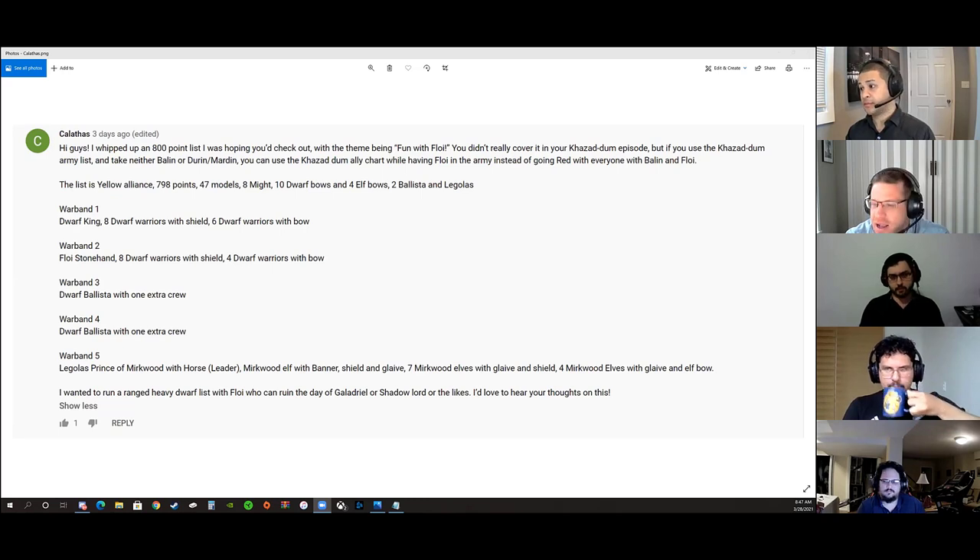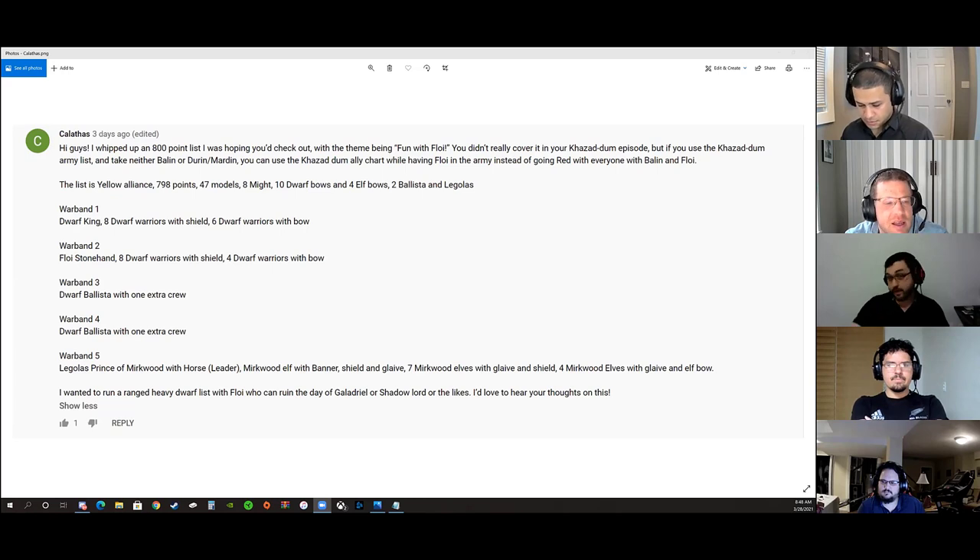It's Balin that makes it red with everything, not Floy. When you read Floy's rule, you can take Floy as long as you don't take any other named Dwarf heroes, and it has no impact — it doesn't change the list from being a Khazad-dûm list. That's clever. We probably taught everyone something today, because I think a lot of people actually think that.